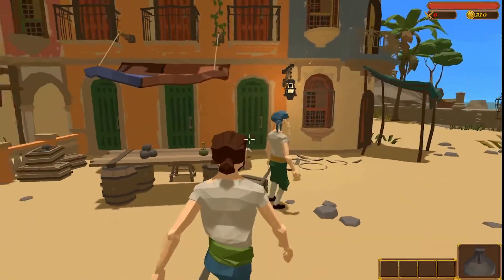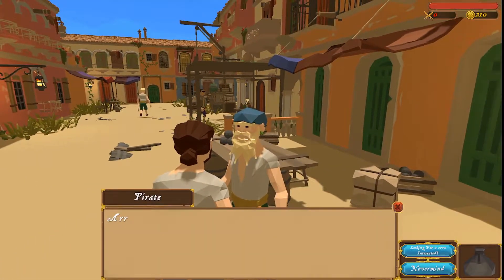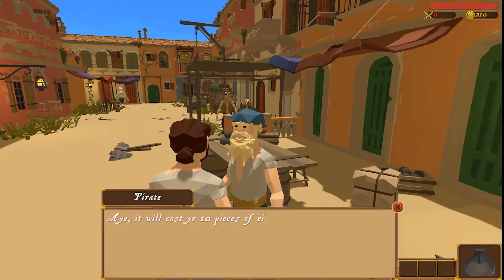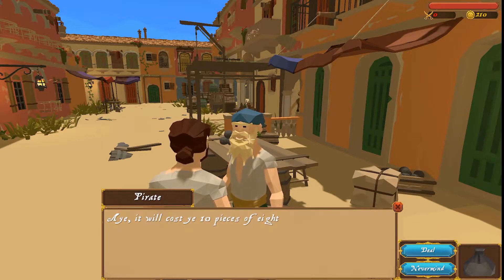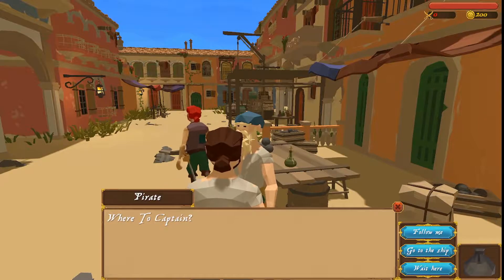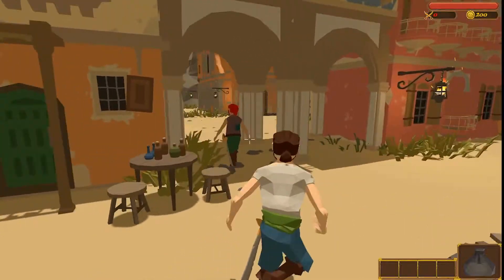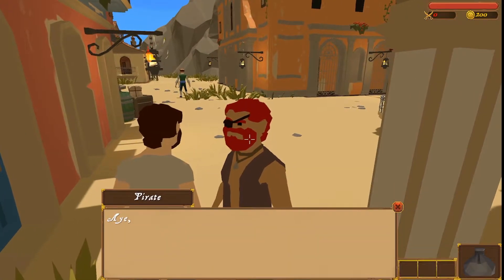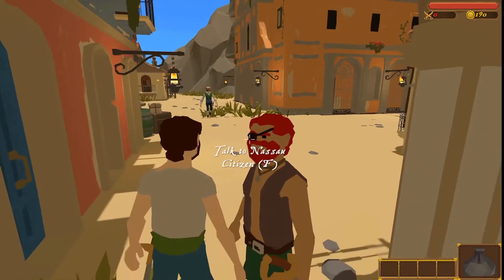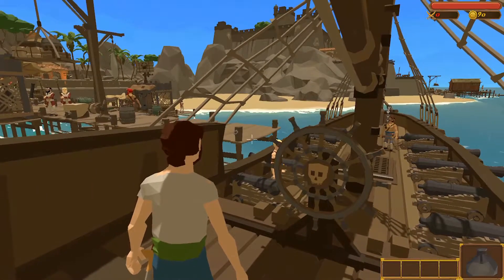We can go up to any normal citizen — so in this case, this gentleman right here — we can talk to him and say we're just looking for a crew, are you interested? And he's willing to join, but for a price. For right now I'll just tell him to wait here. Let's go ahead and get a few more. I'll be right back until I have about 10 crewmen. Alright guys, I got a few crew. Let's go ahead and call them to our ship.